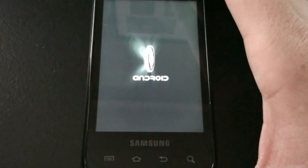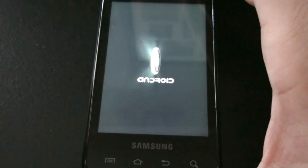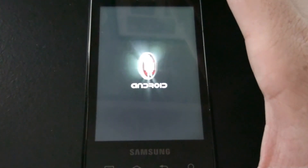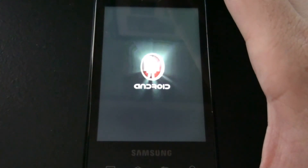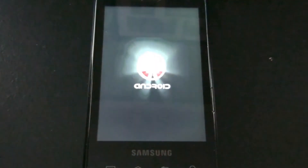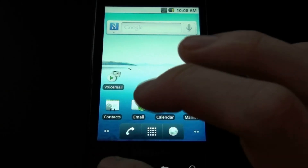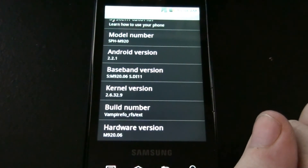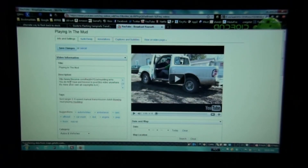We went from Android 2.2.1 to stock Android 2.1, then rooted — which I had to do to get the custom recovery — so that I could apply Froyo again. But this time I'm not going to have Flash, which kind of sucks. Settings, about phone — 2.2.1. Thank you for watching and again please subscribe for more videos like this, and videos like that I'm currently editing in the description.